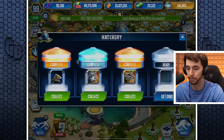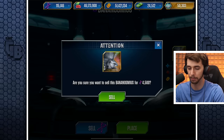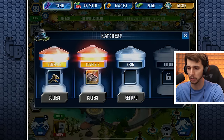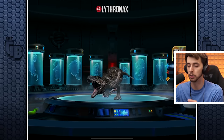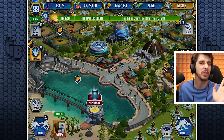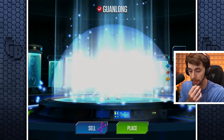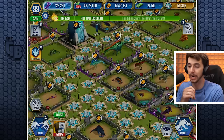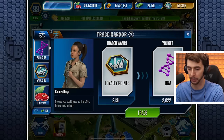I accidentally put some tournament creatures in. We'll sell these guys - I don't think we need Lathornax or Bonogamous, we've already got those unlocked. If we really want to we could just get rid of them. The hybrid is probably gonna be really expensive - I'm expecting like 70k DNA - so we're gonna need as much DNA as possible.